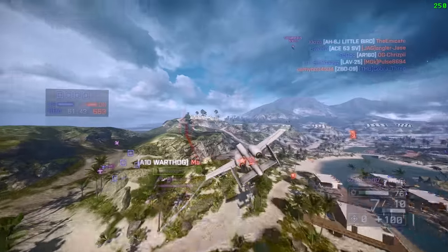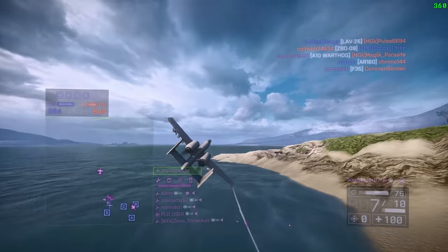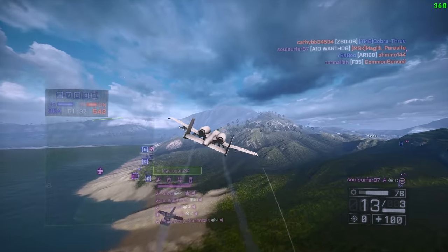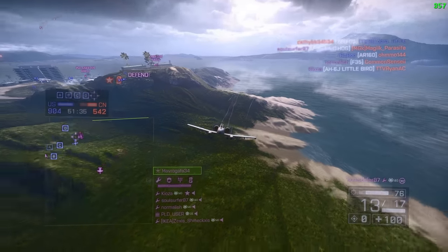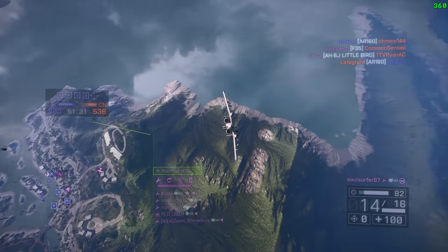I'm gonna get this guy - too close to the ground, we gotta dip. This little hill and mountain range here - as long as you know when the stealth jet is coming up and you don't get forced into a 1v1 with it, it's a really really good place to hide. I use that a lot on this map.